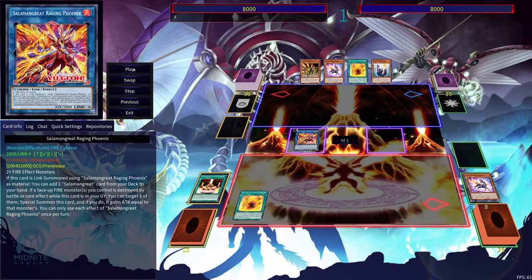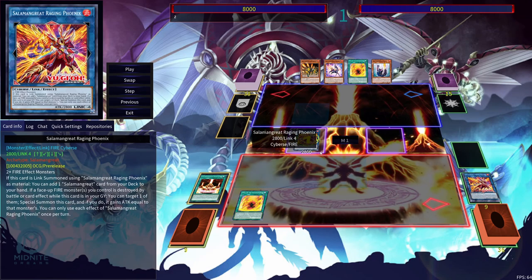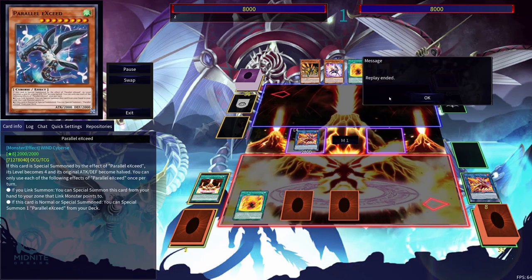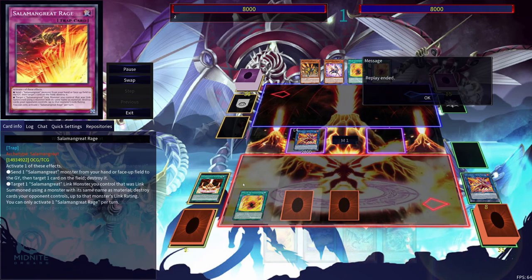Just go into our Raging Phoenix. And then because of Sanctuary, we're able to link summon using Raging Phoenix to go into Raging Phoenix. From there, I can add Roar and Rage to my hand. Pretty decent — just a similar end board as before, but a different line to go into it. And let's go to the final combo.